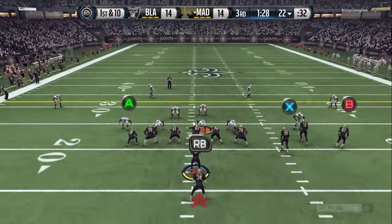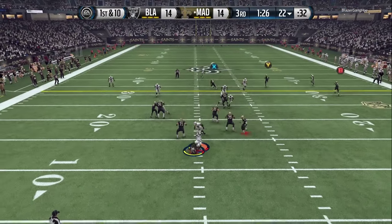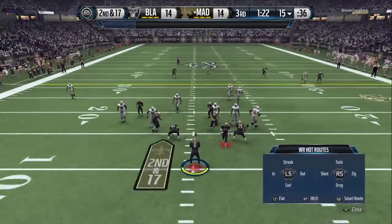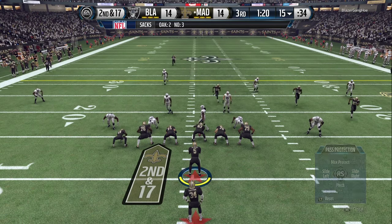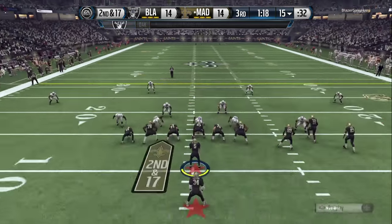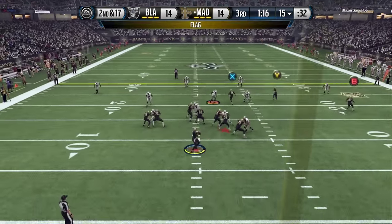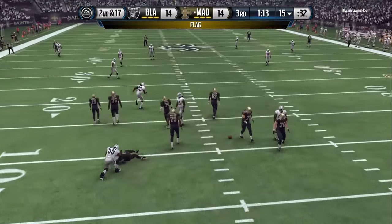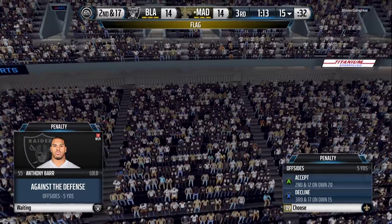Now it's the third quarter, 14-14. He reaches in his bag of tricks and sends a nano blitz — I get sacked as soon as I drop back. To stop nano blitzes, I slide protect to the right, and if needed I max protect. So right here I max protect, slide protect to the right, no one gets in. I try to take a free shot downfield and get hit as I throw.